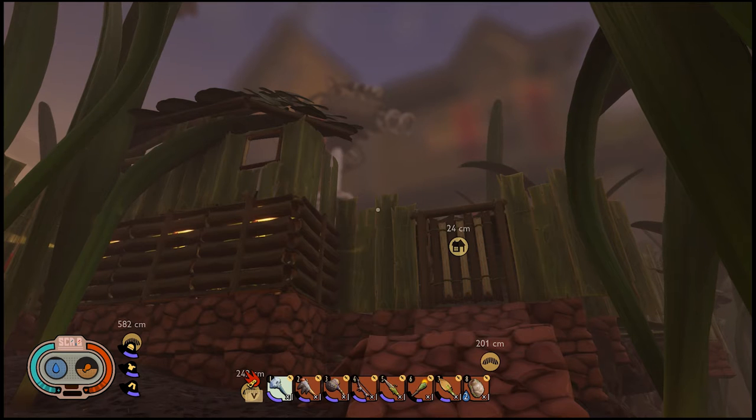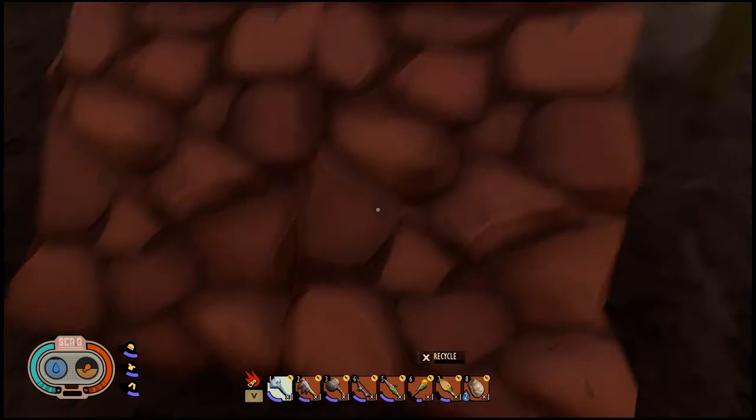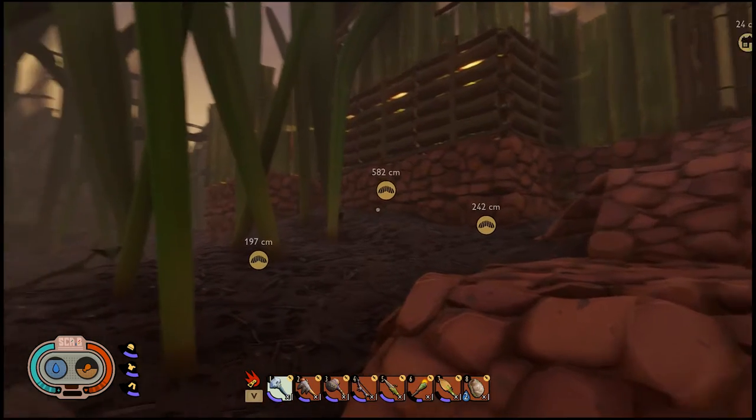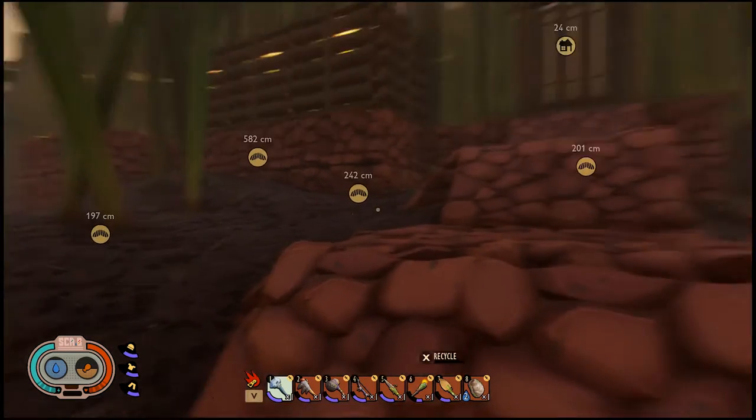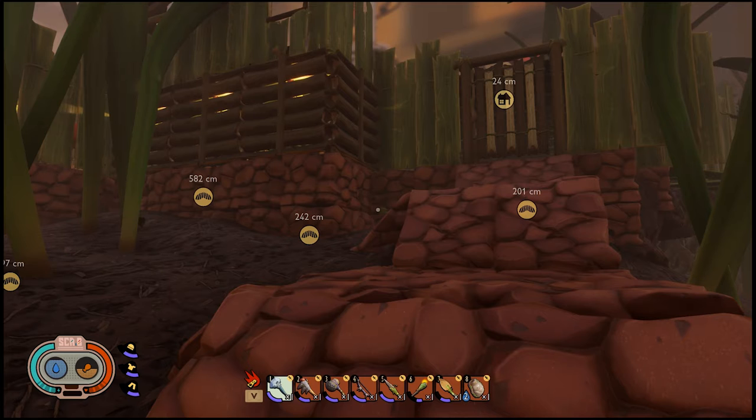Good evening everyone and welcome back to another gameplay of Grounded. There is an update coming out tomorrow, so I'm very excited for that. Before it comes out, I decided to upgrade my base a bit. As you can see, we have a foundation now. I'm not finished yet because I do want to put traps around my base, as I get a lot of bugs in this area, mainly spiders. So before we start off, I'm just going to give you a quick tour of my current base.